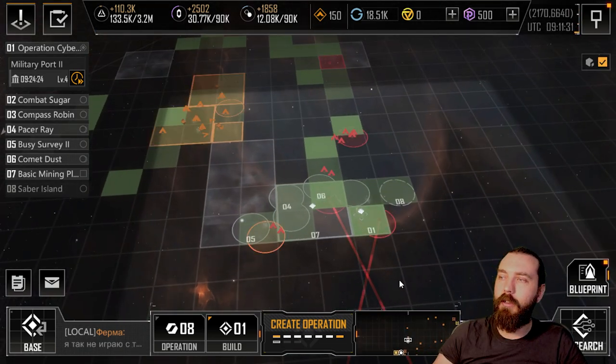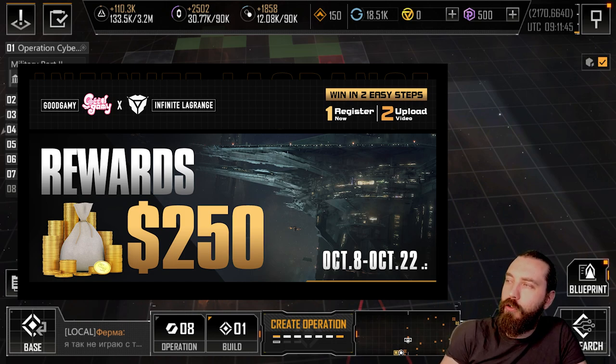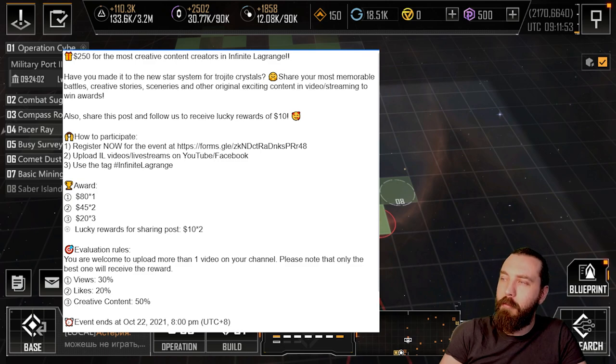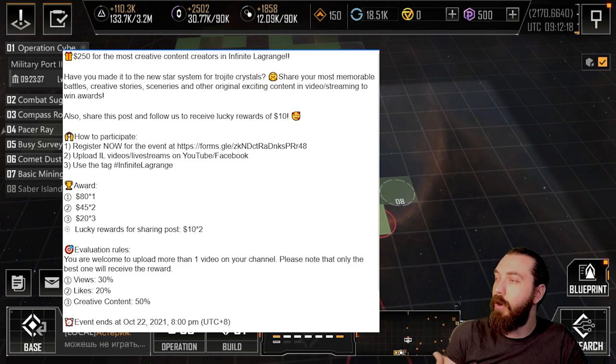There's a giveaway going on hosted by GoodGamey and the Infinite Lagrange devs - $250 in prizes for the most creative content creators. Have you made it to the new star system for trojite crystals? Share your most memorable battles, creator stories, sceneries, and original content in video or streaming to win. First place is $80, two second-place prizes of $45 each, and three third-place prizes of $20.